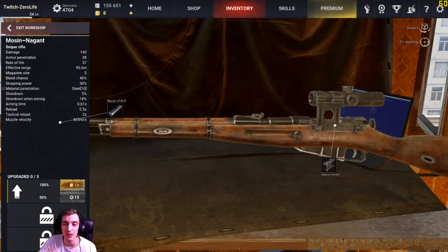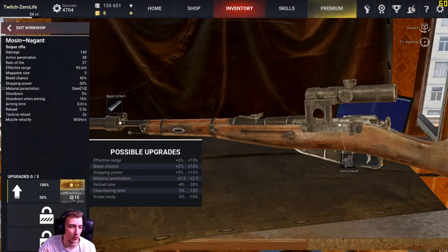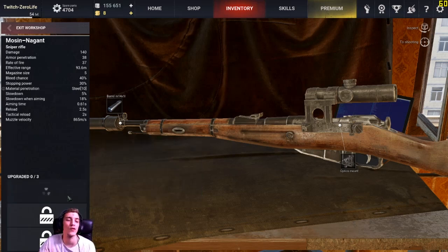For something like a sniper rifle, I'll give some opinions on what I think could be best. If we hover over it, we can see we can get effective range, bleed chance, material penetration, reload time, chambering time, and scope sway. Personally, I would go for scope sway, reload time, and chambering time - that's just my play style though.